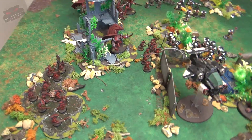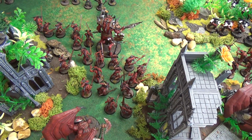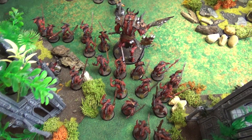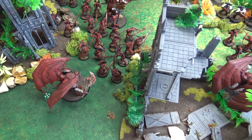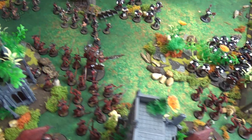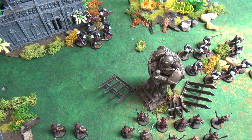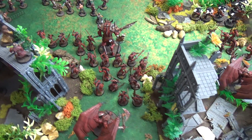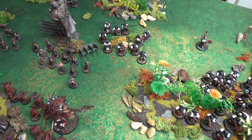Turn three movement for the Word Bearers: more daemons have leapt from the warp. A second squad of 20 Bloodletters arrived using the Dark Apostle's Dark Pact stratagem, dropping the Word Bearers to two command points. Araak'a the War Fiend also appeared, summoned by one Daemon Prince. Another Daemon Prince summoned 10 more Bloodletters near the relic. All summoning points are now spent. Two cultist squads are charging headlong toward the Hellblasters to draw their fire from more valuable targets.